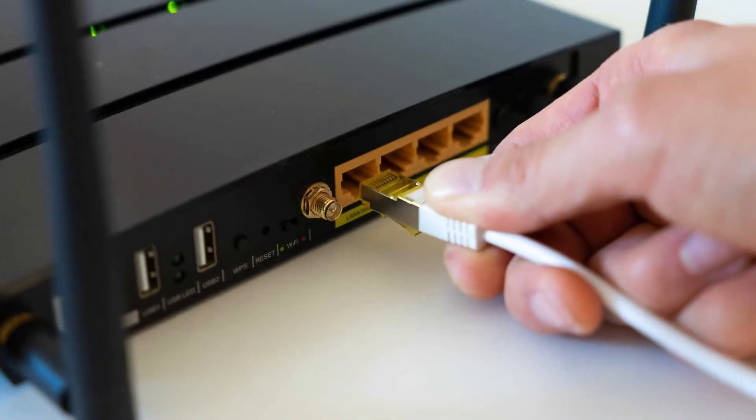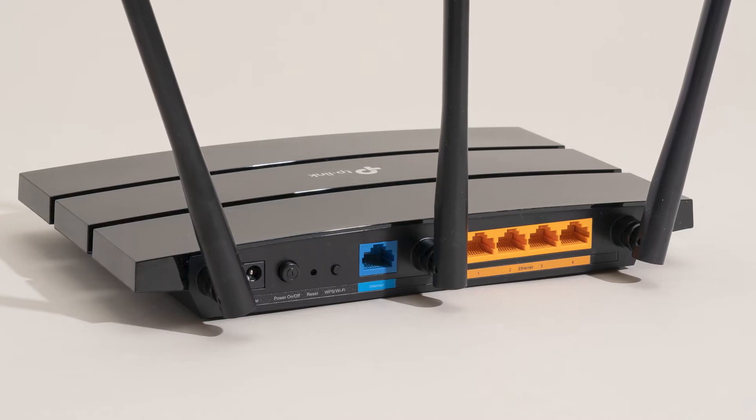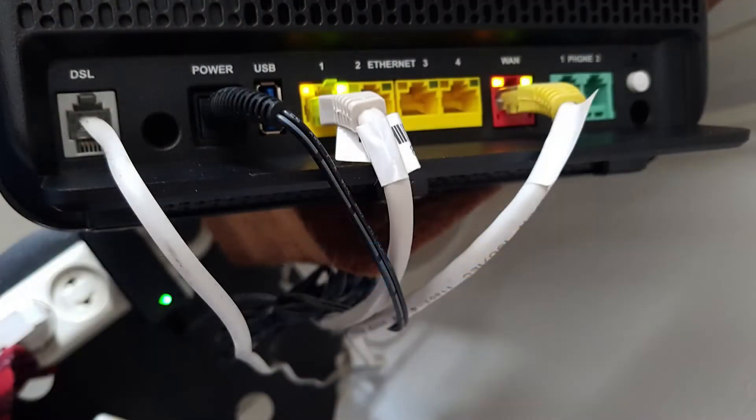Next, restart the modem or router. If the error still shows up after you restart the game, it's time to see if there's something wrong with your connection. Start by turning your modem or router off and on. Sometimes this is an easy way to fix errors or network problems in an online game — just pull the power cord out of your router.